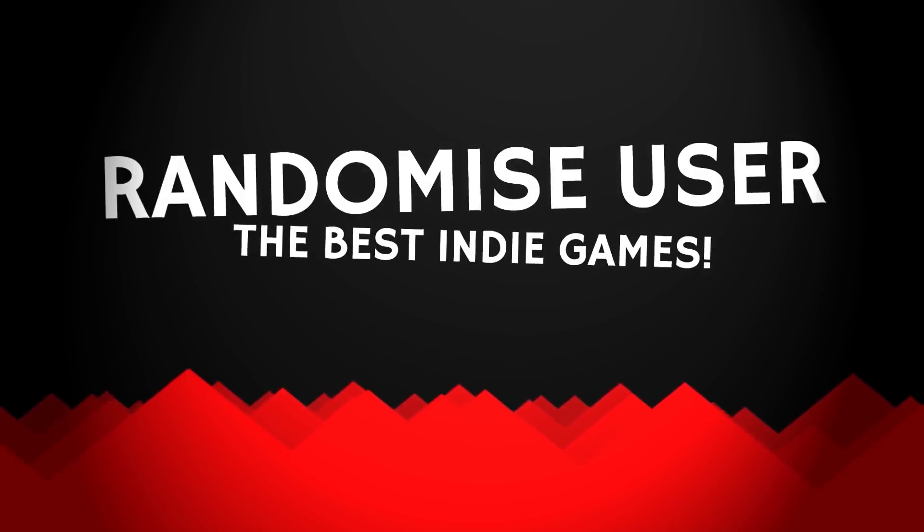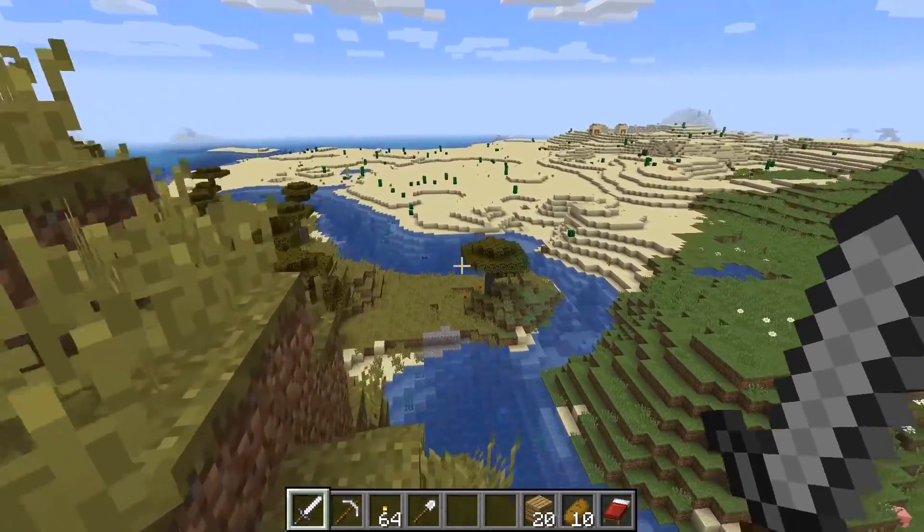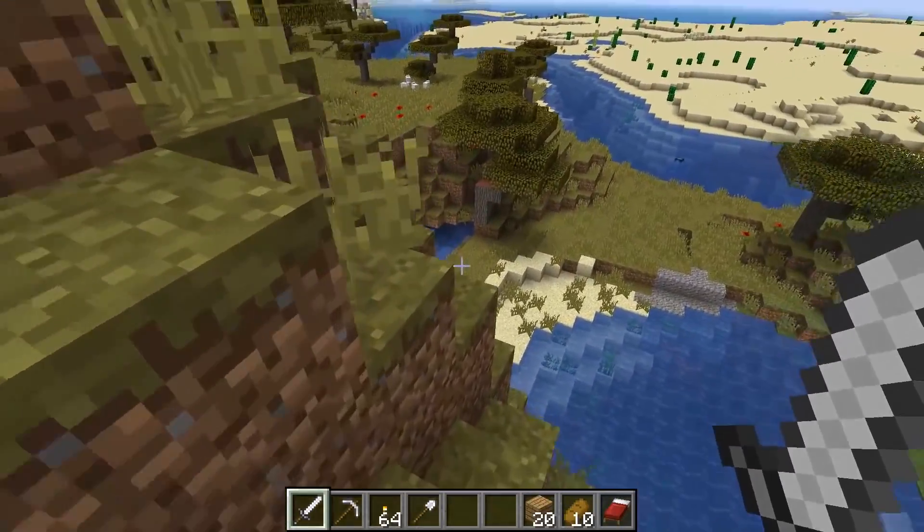Okay folks, put down that can of tuna, it's dolphin hunting time! Today we're looking at the latest snapshot for the upcoming Minecraft 1.13, an update mainly about improving oceans in the game.